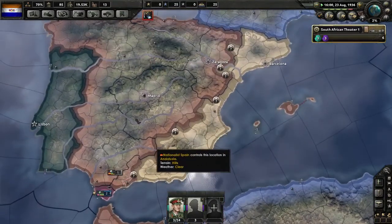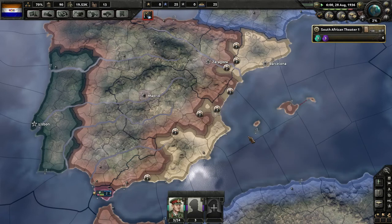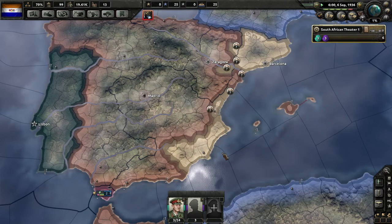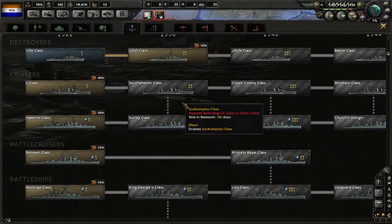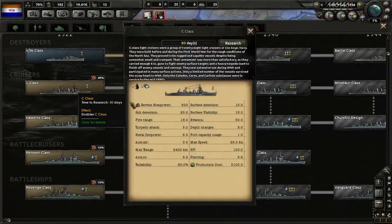It looks like the Nationalists have a good lead — they're pushing now. Maybe the Russians aren't helping the Republicans. We finished our quick excavation research. Let's have a look — maybe we should start developing some cruisers here; it'll only be 80 days thanks to our research bonus, getting tips from the British.